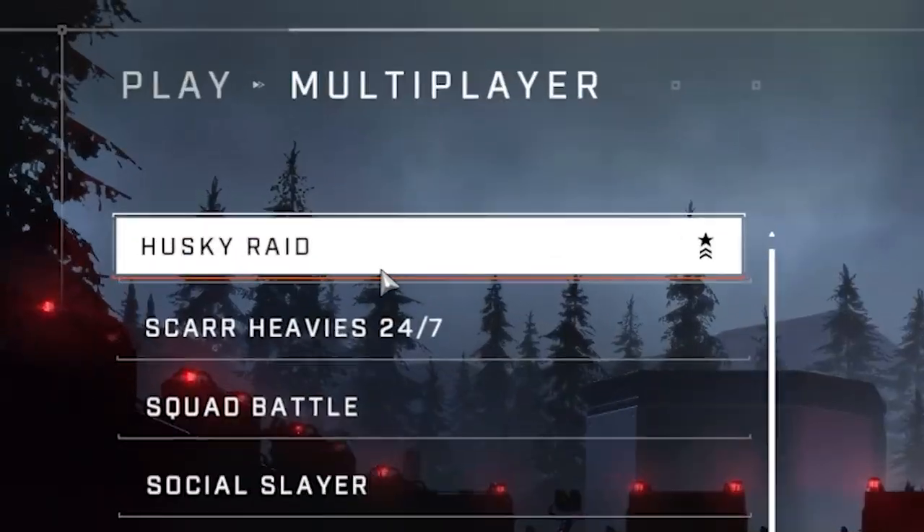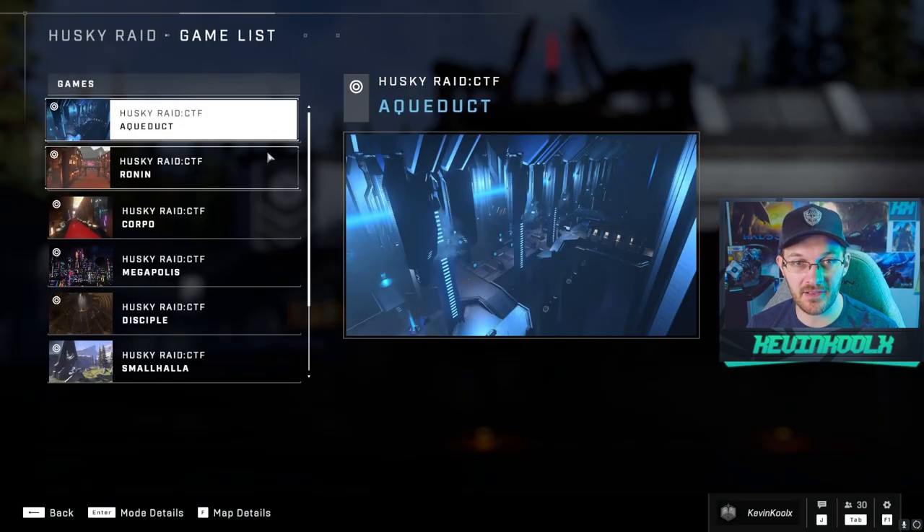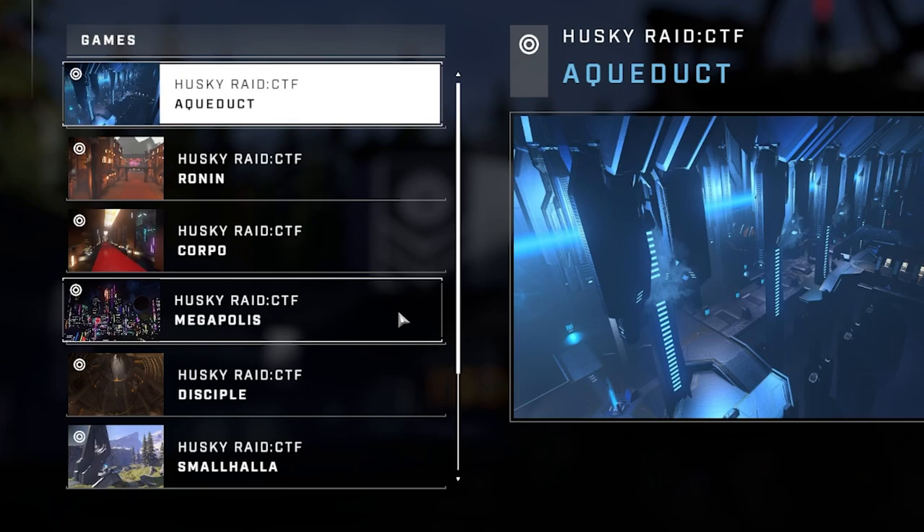It looks like 343 just earned another W today as Husky Raid has been added to the game, and this also brings a lot of awesome maps created in Forge by the community. If you don't know what Husky Raid is, you'll find out later in this video.